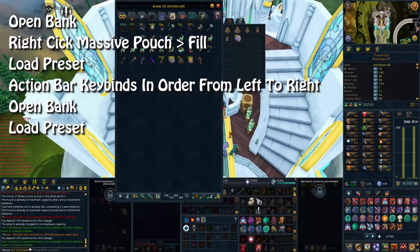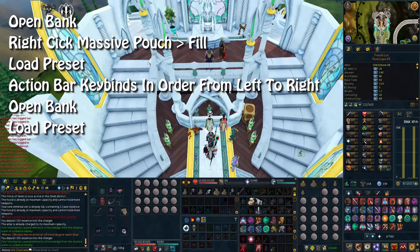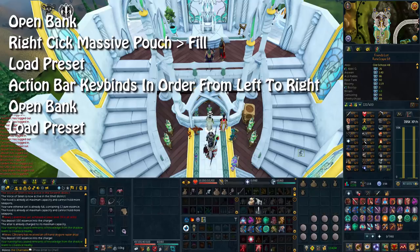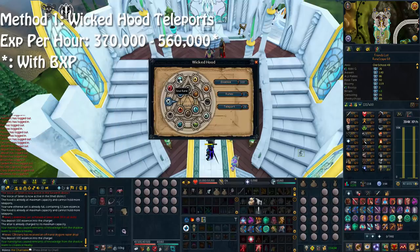For ordering your preset and doing it in the right order: open your bank, right-click the massive pouch and click fill. Then load your preset — whatever you have that down as, either number one or two. Make sure you have your familiar in the same preset as well so it all loads in one. Then do your action bar keybinds from left to right in order — in my case it is one to six. Open your bank, reload your preset and you're good to go to teleport away.